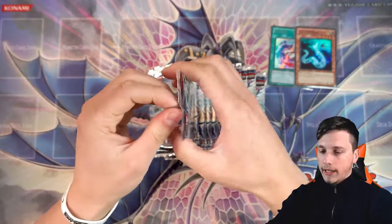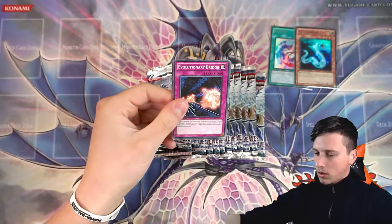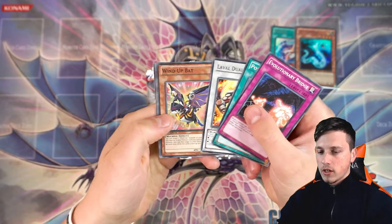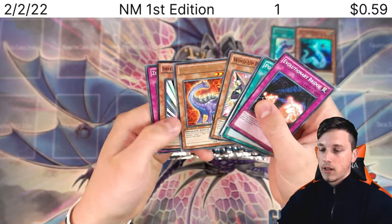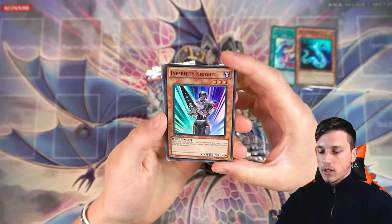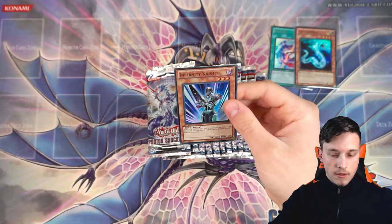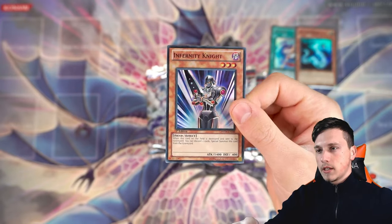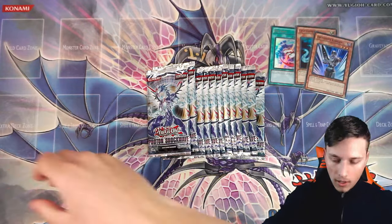We haven't hit a holo in a while — can we up our game? Evolutionary Bridge, Poisonous Winds, Larval Dual Slasher, Wind Up Bat, and we have something — it's an Infernity Knight! Behind our Diplo, very OC. When this card is destroyed and sent to the graveyard, you can discard two cards to special summon it from the graveyard. That's good because Infernity decks don't want cards in hand. Pretty clean pull.